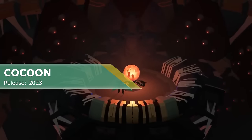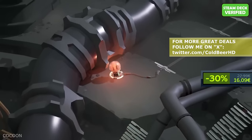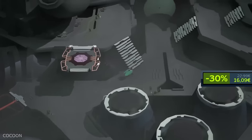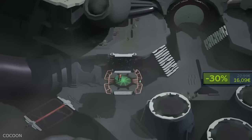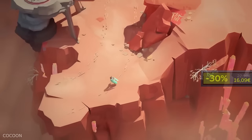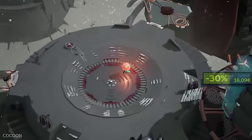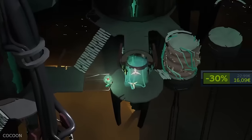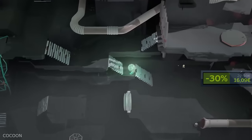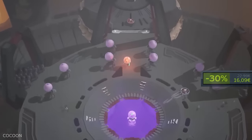Cocoon. This wonderful game is made by the same designer who developed Limbo and Inside, so that should grab your attention — also the fact that the game has more than 90% positive reviews on Steam. This is a unique take on the puzzle adventure genre where each world exists within an orb that you can carry on your back. You will have to wrap your head around the core mechanic of leaping between worlds and combine, manipulate and rearrange them to solve intricate puzzles. You will interact with alien environments and biomechanical devices left behind by an ancient civilization, and journey through unique and diverse biomes.